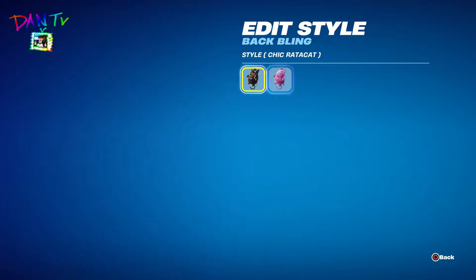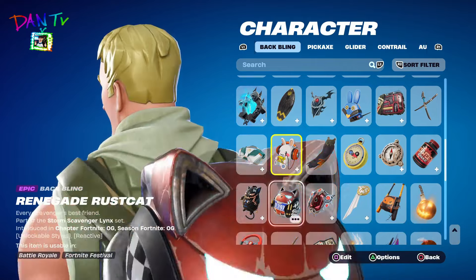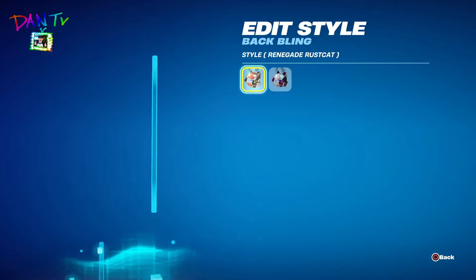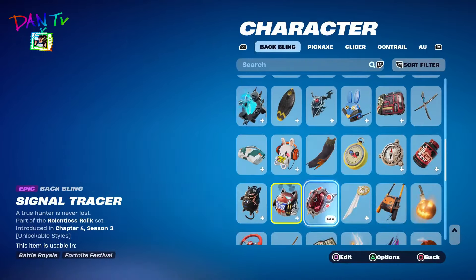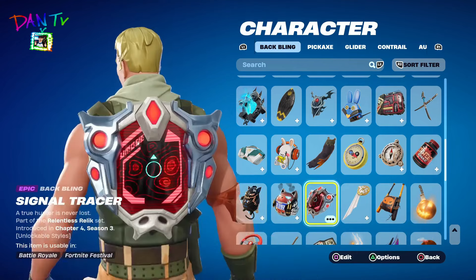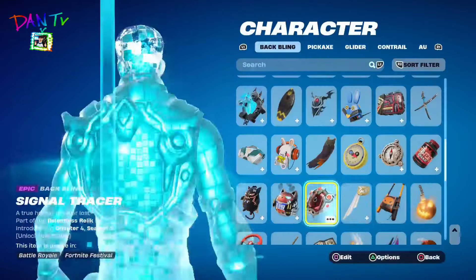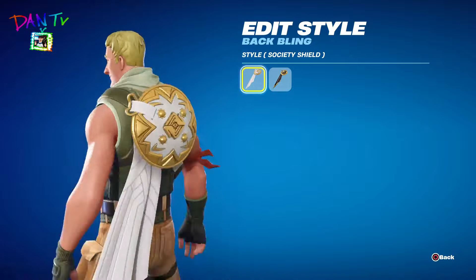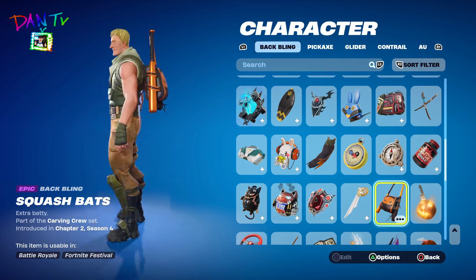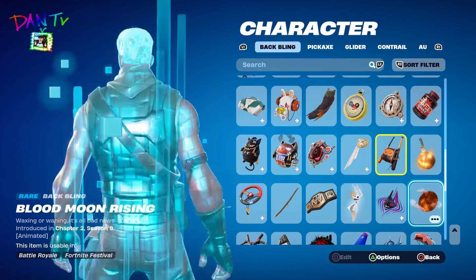Ladder Cat. We have the Renegade Racer back bling — this was cool. We have the Dark Storm Renegade Racer. And the Signal Tracker — whoa, what is this? And we have the Deep Water. Nisha's back bling with both styles. Michael Myers' Pumpkin.